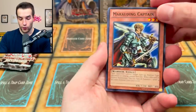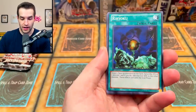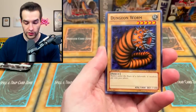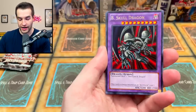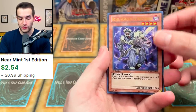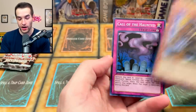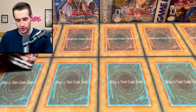Pack four — we got Marauding Captain, Stone Armadillo, Rear Yoku, Cave Dragon, Dungeon Worm — hidden under the floors of a labyrinth, it swallows anyone who passes above — Beast Skull Dragon yet again, Vanguard of Dark World Ultra, Gold Rued Lord of Dark World, and a Call of the Haunted. Very cool.